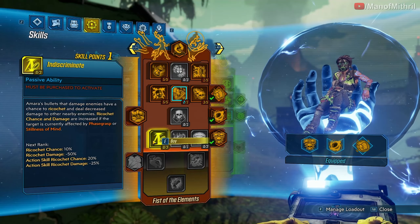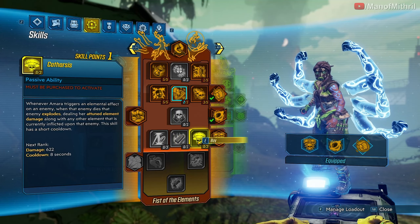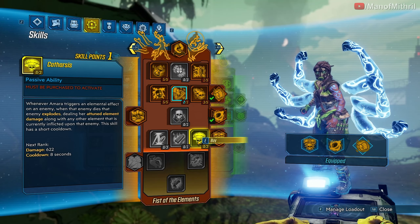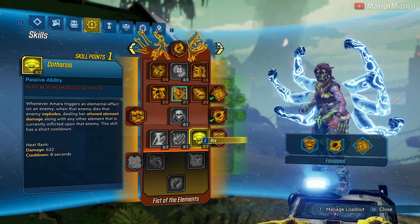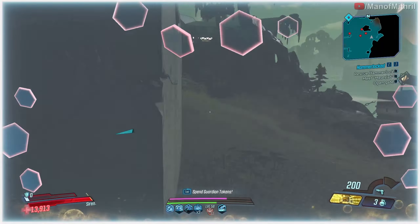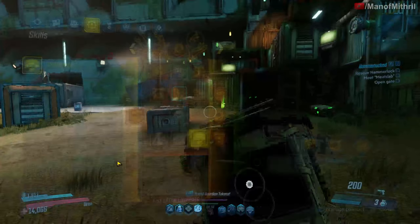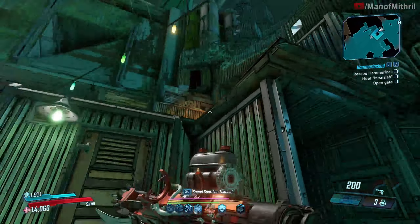Let's see anything down here for melee — bullets, mag size. Whenever Amara triggers an elemental effect, they explode. Yeah, let's put a point into here and see how it does — why not. Legendary — the Companion. I need to actually sell all this junk, I need to do that as soon as I see a vendor.